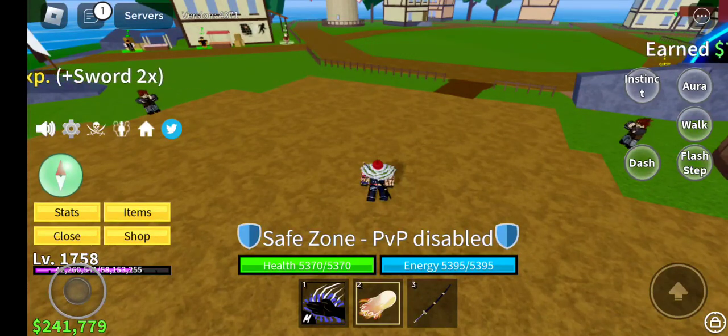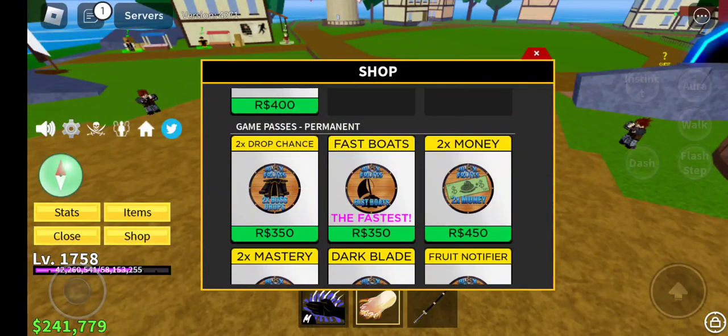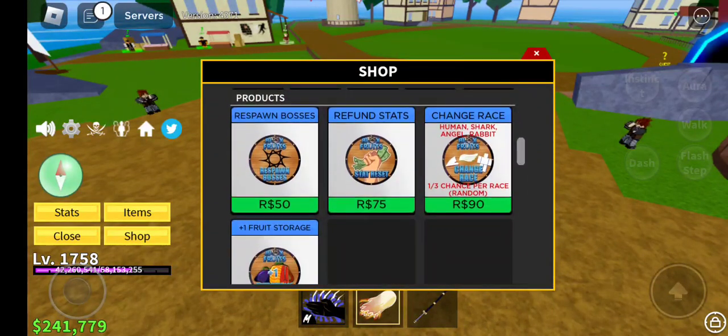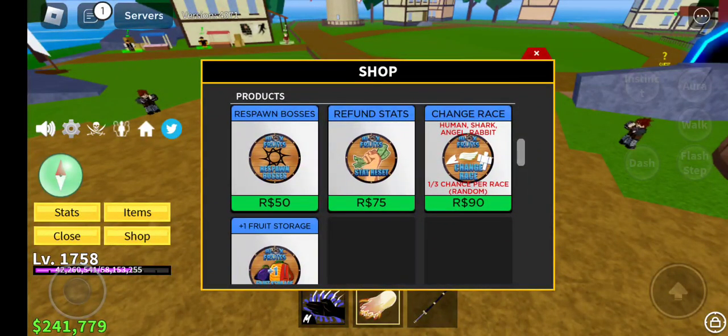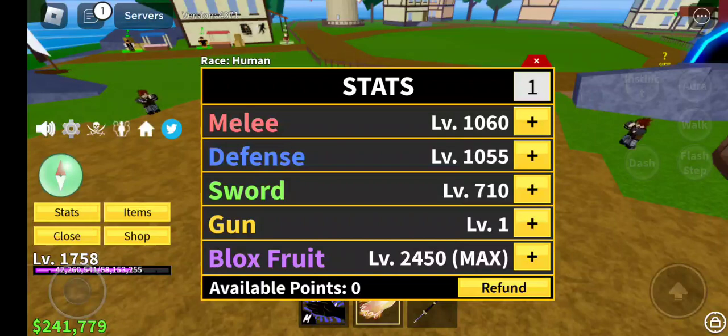I'm going to explain what each one of these stats does. You can see your race is human. Sometimes you can spawn with a different race, but if you want to change your race, there's no reason to do that in First Sea, because there's no way to get V2, V3, and V4 there. You can get human, shark, angel, and rabbit. You can only get cyborg and ghoul in Second Sea, but you need to be level 700 to get there.